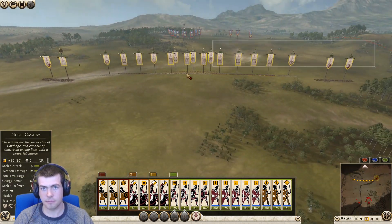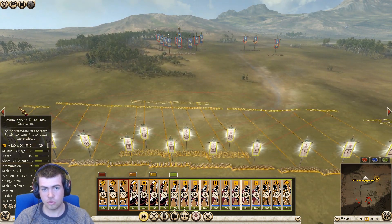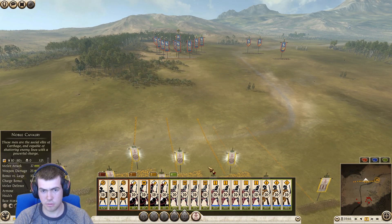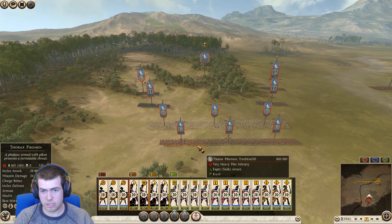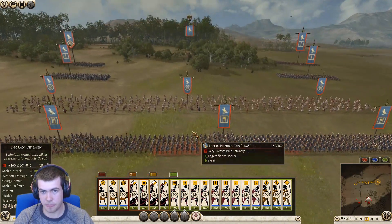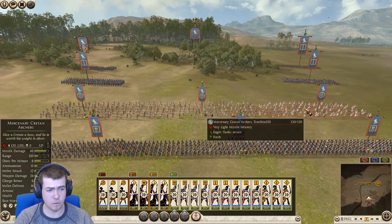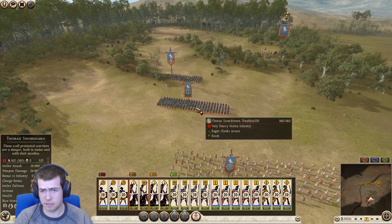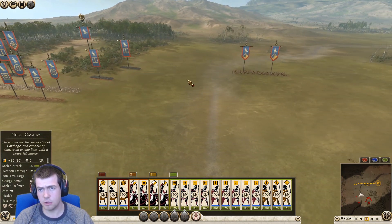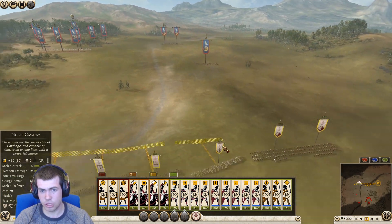There we are. Quite a strange layout in a way. So at the front we've got pikemen, as we kind of thought — we were kind of expecting. And behind them we've got some Cretan archers — very good quality archers, missile damage 40. They're going to be painful to deal with, although slingers do well. Then we've got this staggered formation of thorax spearmen, some Ptolemaic heavy shot cavalry, medium citizen cavalry on the flanks, and a few skirmisher cavalry out there as well.